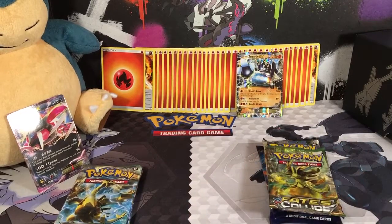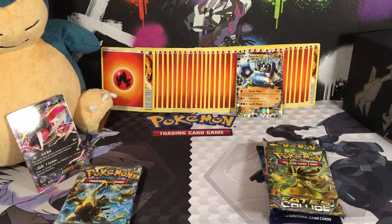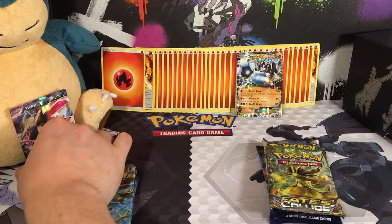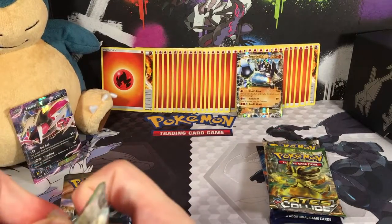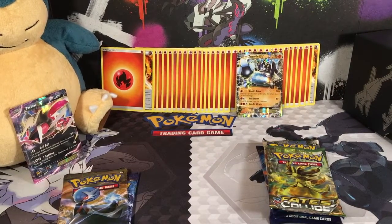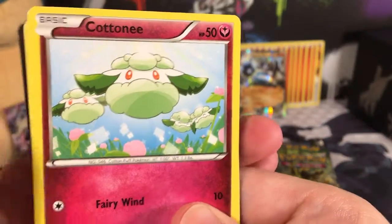So we've got ourselves a little battle here — Yveltal versus Zygarde. I always debate how to say it: Yveltal or Eveltal? I guess it's Yveltal because it's got the word 'evil' in it since he's a dark type. Tell me what you think below! We'll start with Yveltal's Fates Collide pack and see if we can get an Ultra Rare.